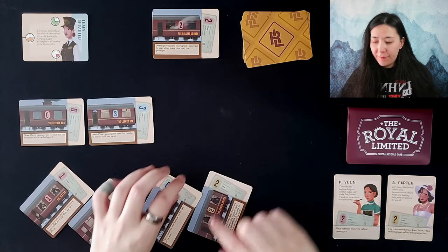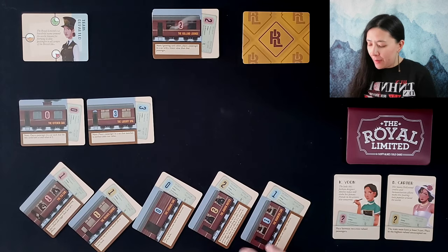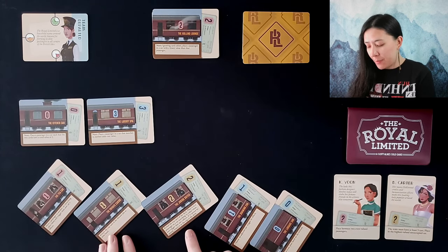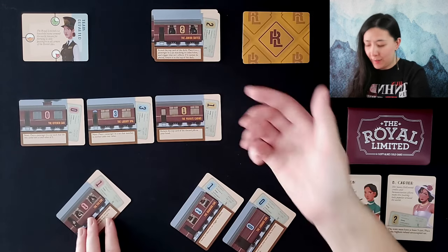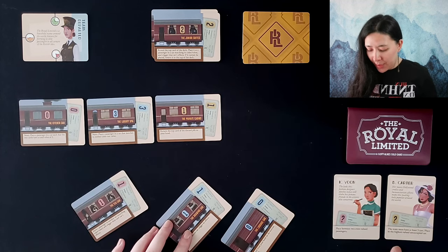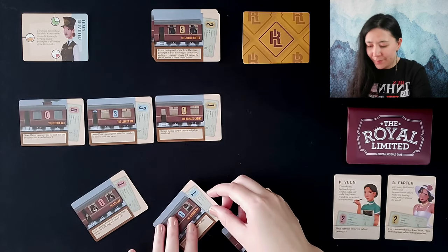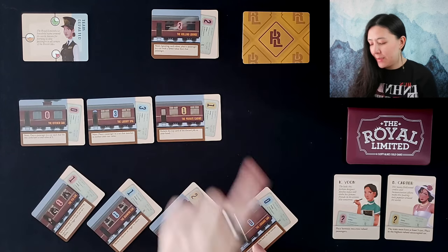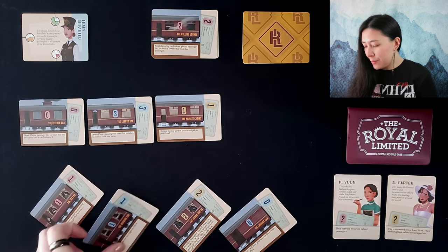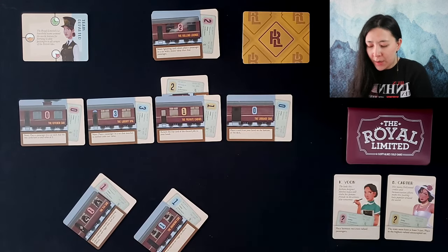I'll place this three since it matches in neither color nor number — these three are going to be our discards in order to do that — and then we're going to redraw our hand of five cards. Once we have three train cars then we can put B. Carter — she would actually go here. We can't place any of these blues in the next one. There's a card that says: 'Reveal the top card of the deck, place it as a passenger, turn the top card of the discard pile to your hand' — that might be really good. Let's play this one and get rid of this yellow two so hopefully we can get that back.